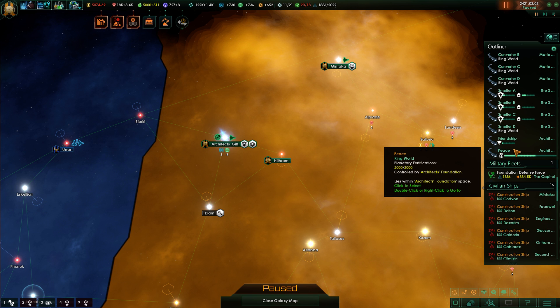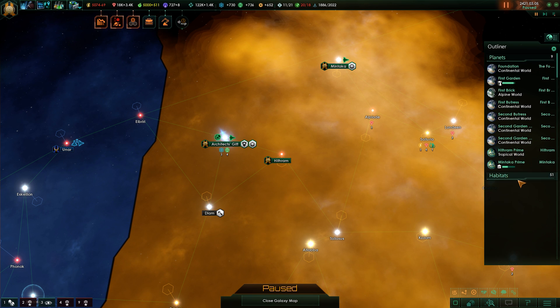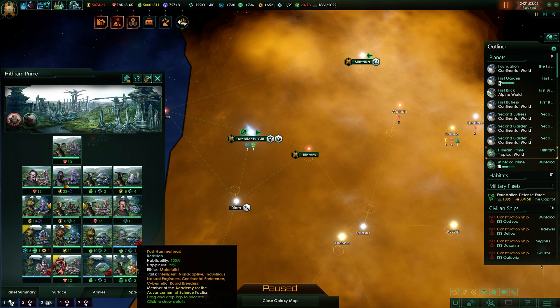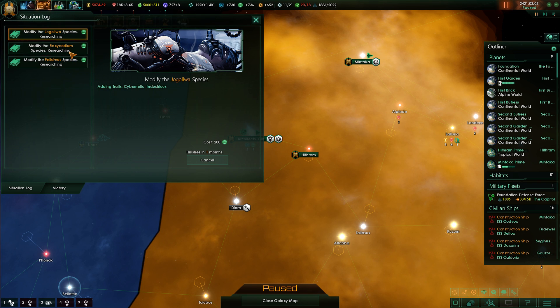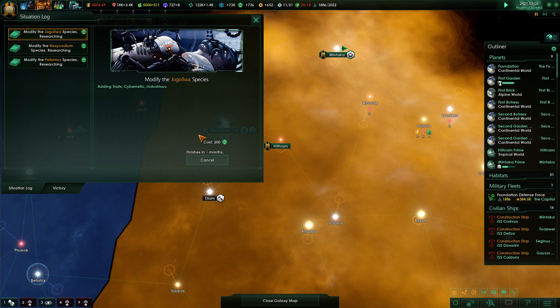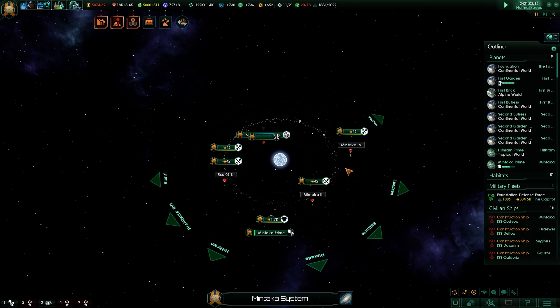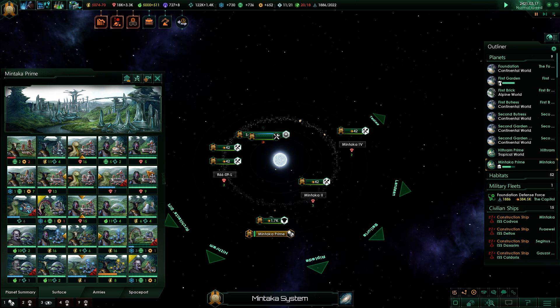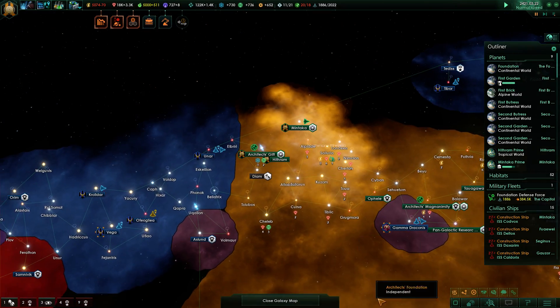I'm going to give away Hithram — there's nothing really I can do there anymore. In terms of the situation, I'm waiting for species modifications to complete so these guys get fully modified. The Mintaka planet still has a bunch of stuff being built on it since it's a bigger planet, and we're over the core sector systems limit.